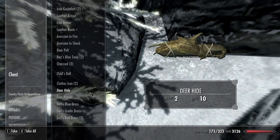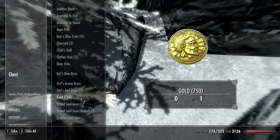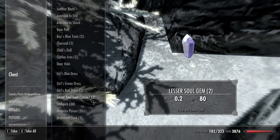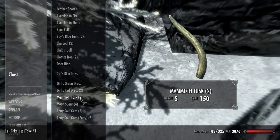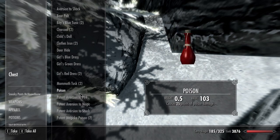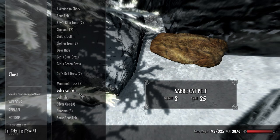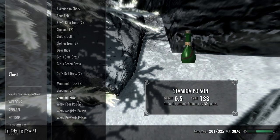Grab everything. I usually just grab stuff that is magical. I'm just starting out this game, so you don't have to grab everything you don't want to, but look at that — Grand Soul Gems. I'll take that. I'm doing a kind of sneaky character, so it's really nice for me since I can get poisons. And on top of that, lots and lots of lockpicks. So just take everything of value. I don't really like ores, but it's okay.